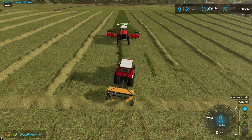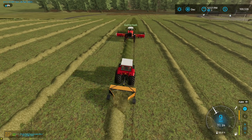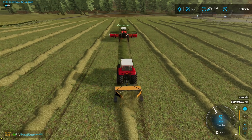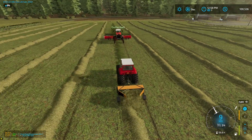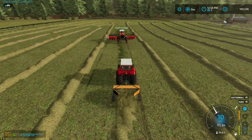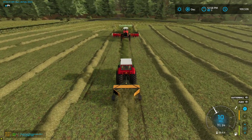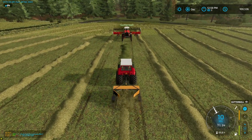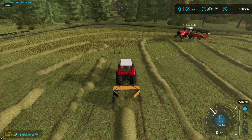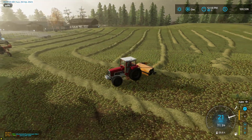Don't worry about this big header — it's nine meters but it turns on a dime and makes short work of the field. Now you understand why Fury loves it — you can mow even a decent-size field pretty quick. I just think they should have put some sort of weight on the back because it is a little light in the rear. Look at that — we just mowed that entire field and it's already hay.